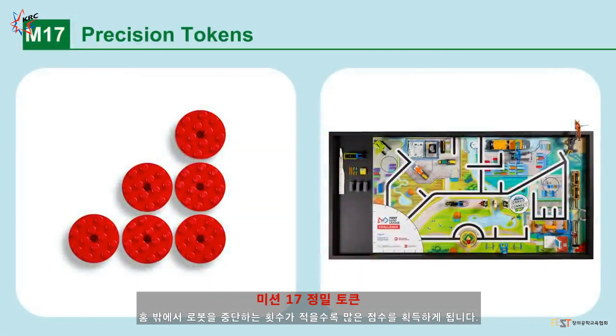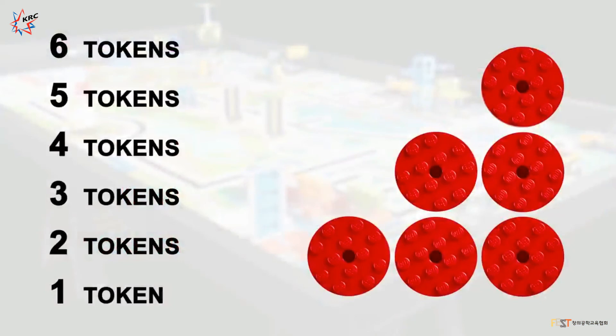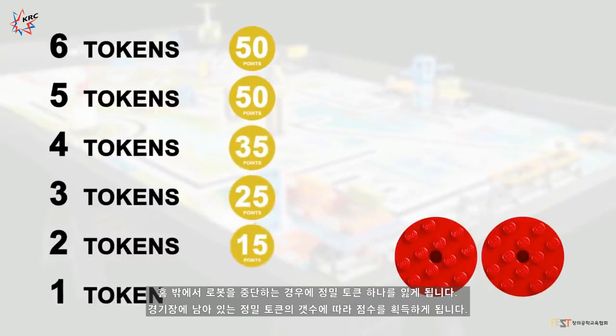Mission 17: Precision Tokens. The less you interrupt your robot outside home, the more points you will keep. If you interrupt your robot outside the home area, you will lose a precision token. Precision tokens left on the field will result in extra points.